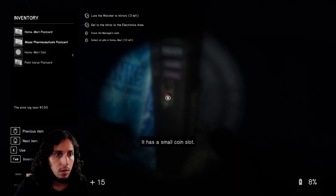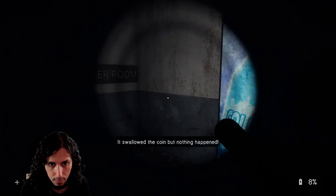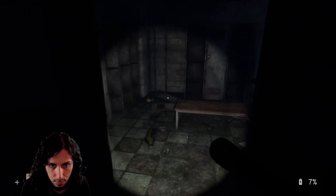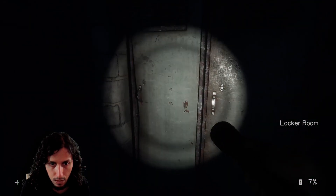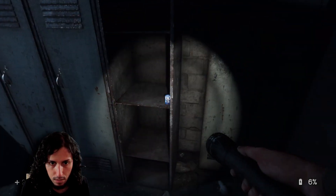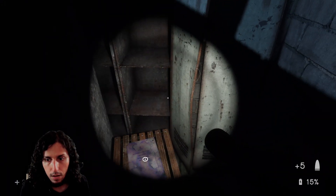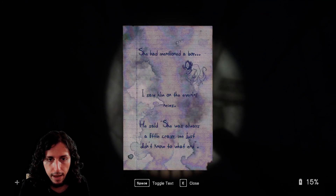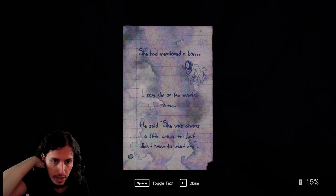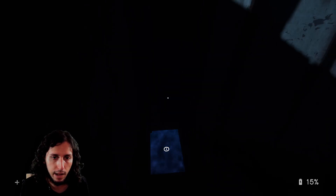It has a small coin slot. It swallowed the coin but nothing happened. Hit points — that's very nice. Batteries — that's also very nice. I don't need more bullets, please give me health.